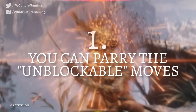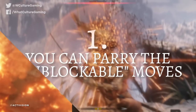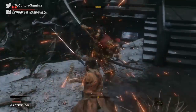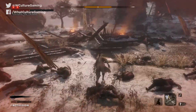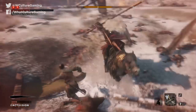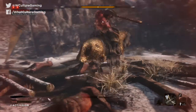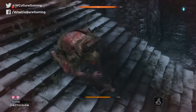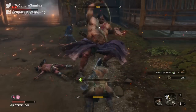Number 1: you can parry the unblockable moves. This does require pixel-precise action, but though the game tells you there are unblockable moves that you need to leap over or dodge away from, you can actually parry them using L1 or LB — providing you press the button at exactly the right time. Essentially it's the parry system of old Dark Souls, with the harder timing being the crux of everything, rather than Sekiro's standard system of opening up a counter window. Grabs are the only thing you have to stay away from, as everything else can be met steel for steel, providing your timing is perfect.